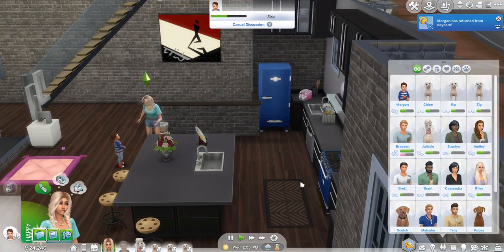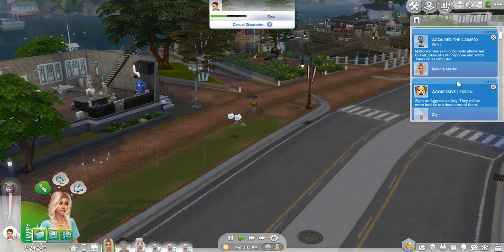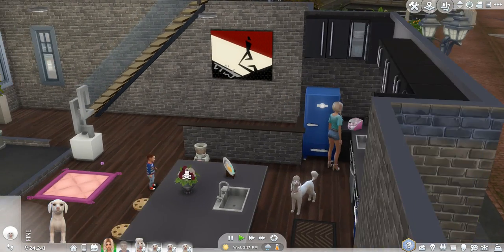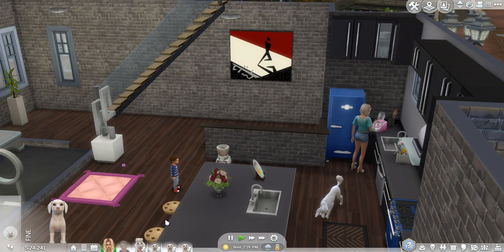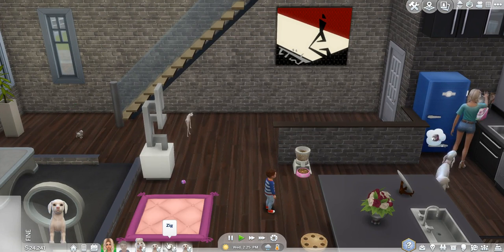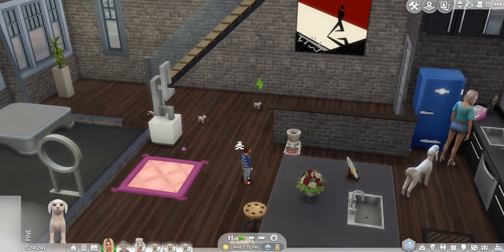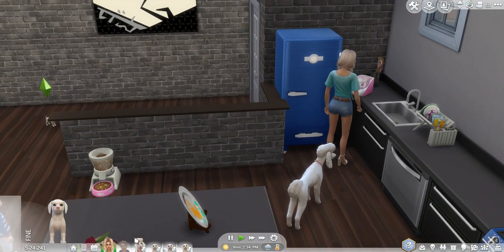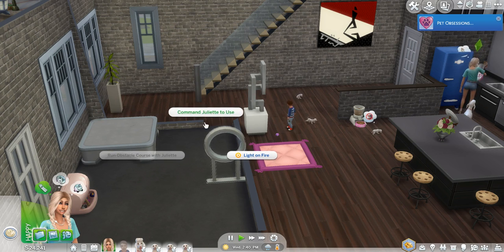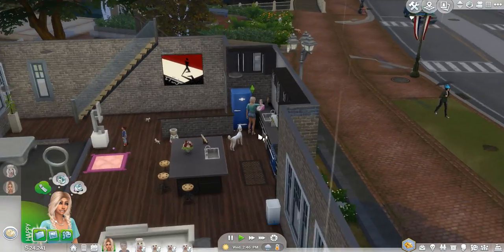Let's do vanilla. Morgan returned from daycare — that's great, that was like five minutes too late. Is that person I invited over coming? They said they were busy. Unfortunate. I'm gonna try to teleport the puppies inside. Teleport, teleport, and teleport. Okay, they're all inside — good for them, so they can all get the food and stuff. After you finish making this ice cream, I kind of want you to start teaching Juliet to use these things, because we didn't do the pet training skill.